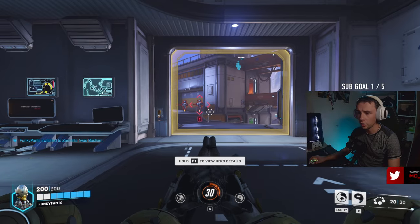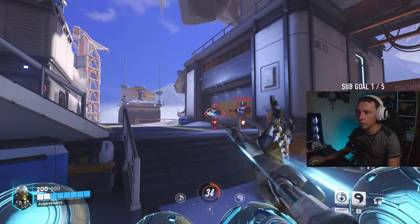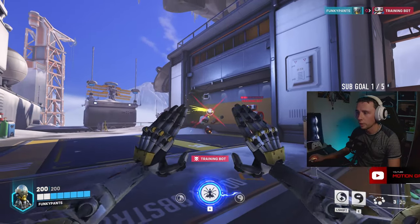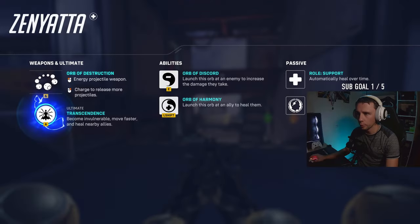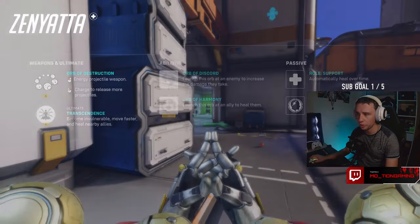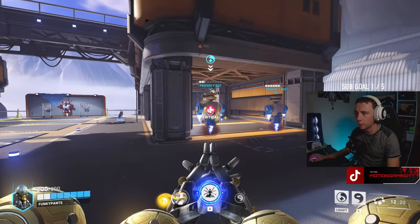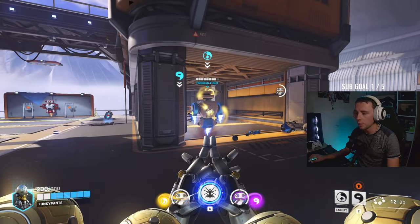Let's go for Zenyatta. I immediately see targets - it's wanting me to press E. That's like selecting targets. Energy projectile weapon - slow. Projectile speed is through the roof. That deals damage though. Charge to release more projectiles - yes! Launch this orb at an enemy to increase the damage they take - oh, that's what that was. That boosts damage quite a bit. You shred! Launch this orb at an ally to heal them - that's very self-explanatory and not very quick. I can only heal one and damage one at a time. I get their health bars up there - I like the heads-up display on this.